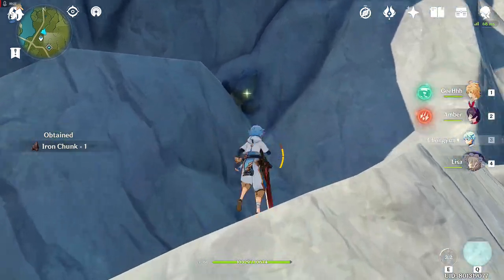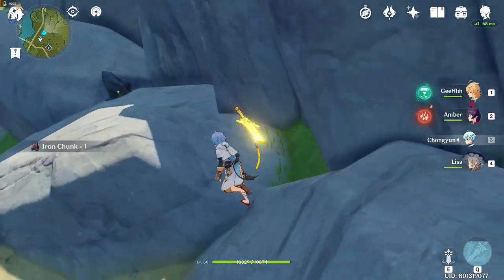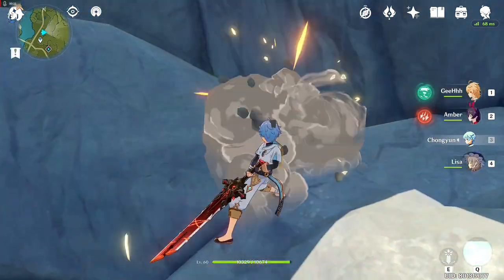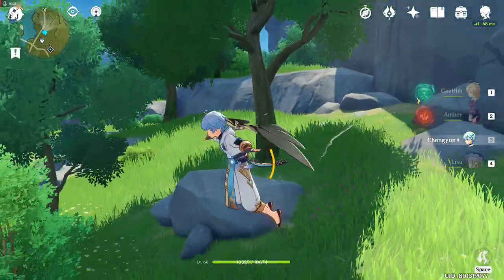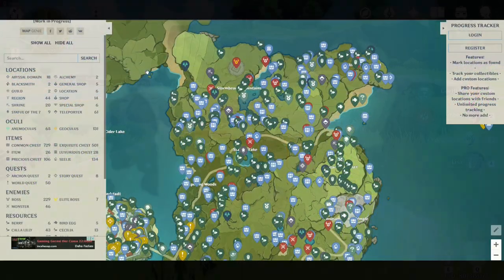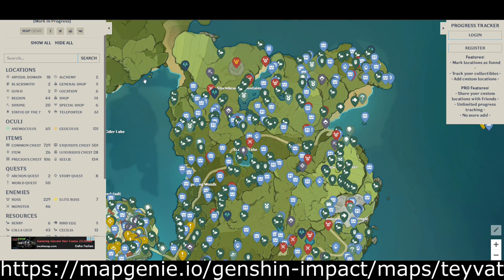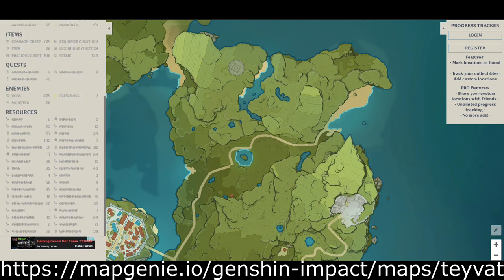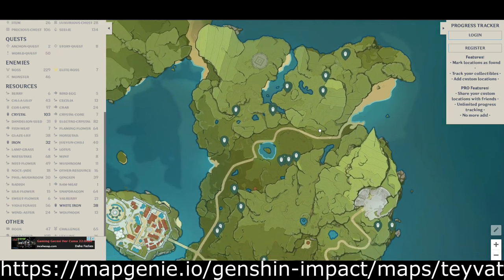The most reliable way of farming for me is mining mineral deposits. That's a pretty obvious answer but it's not that simple because you gotta know the locations of the crystal chunk, white iron chunk, and iron chunks. To get the location, go check out the Genshin Impact interactive map. When the map is loaded, just click hide all and look for crystal, white iron, and iron. That will show some of the locations of the ores that you can farm.